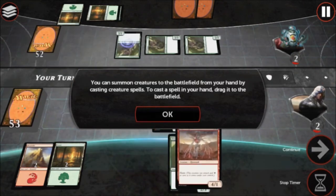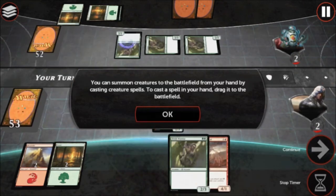You can summon creatures to the battlefield from your hand by casting creature spells. To cast a spell in your hand, drag it to the battlefield.